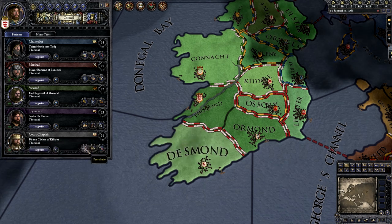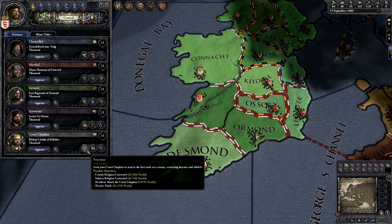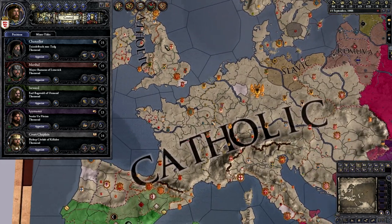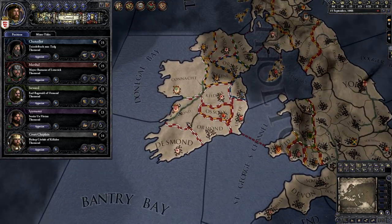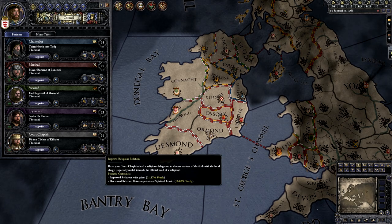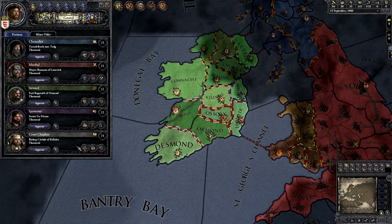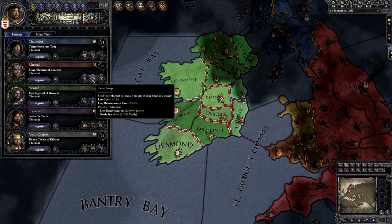Our Court Chaplain can proselytize, which is how you convert counties once you take territories of different religious groups — though up here is really Catholic so we won't need to worry about that until we expand south. He can also research cultural tech or improve religious relations, which is very powerful as I'll explain shortly. These are the people you need to watch — always have them doing a job and keep them happy.